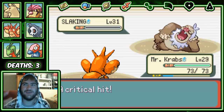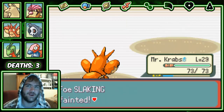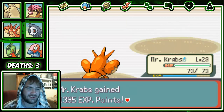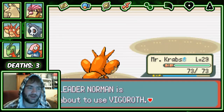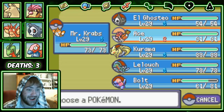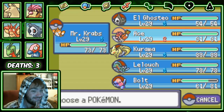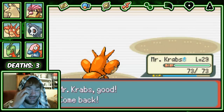To just completely troll and break Slaking like that felt really really good. I think normally the only way you can get Protect at this point in the game is if you catch a Wingull, so it felt really nice.